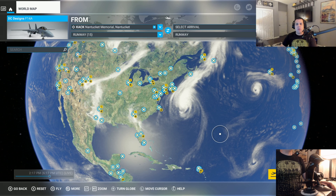Hello everyone and welcome to another episode of Tech Gamers World. In today's video, we're going to do something absolutely crazy. We're going to fly into the heart of Hurricane Lee in Microsoft Flight Simulator. So stay tuned, we'll be right back. Let's do this.